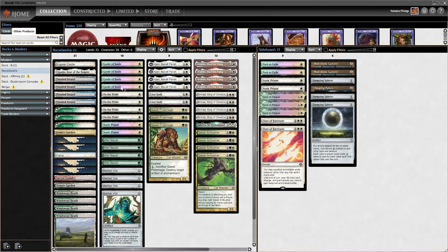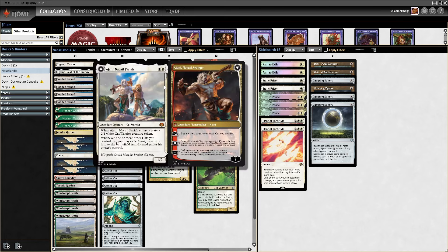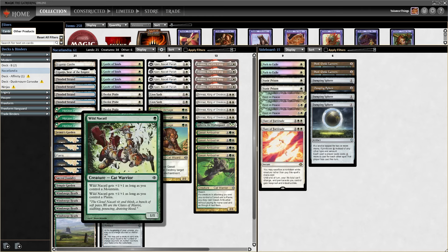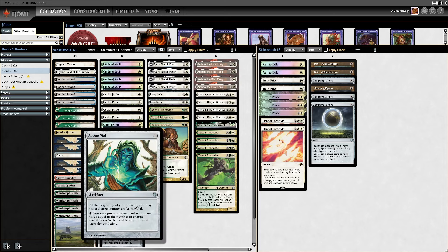Guide of Souls, Ocelot Pride, and Ajani is really good together. Here's my list starting off with one-mana creatures: Guide of Souls, Ocelot Pride, two Static Prisons as removals, four Wild Nacatl, and also four Aether Vial.